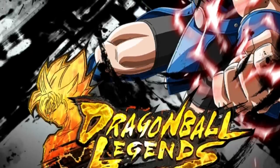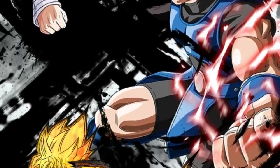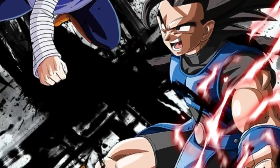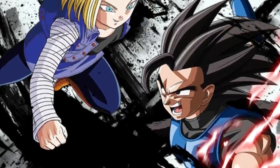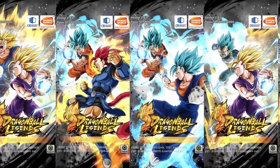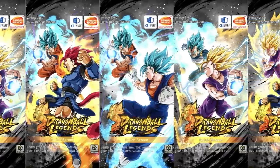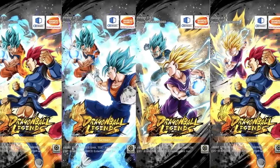For veterans who remember the old title screen, there was a variety of characters shown — specifically ones promoted and released on launch date — such as Kid Gohan, Nappa, and Android 18 type art, along with their voice lines saying 'Dragon Ball Legends.' The new title screen has fewer characters and fewer voice actors saying the Dragon Ball Legends line. Maybe it is time for a third big title screen update.